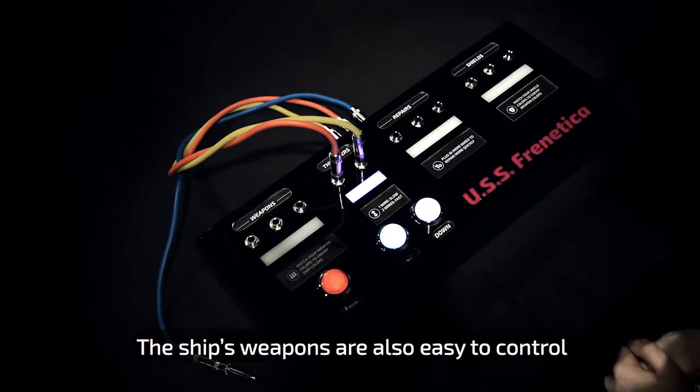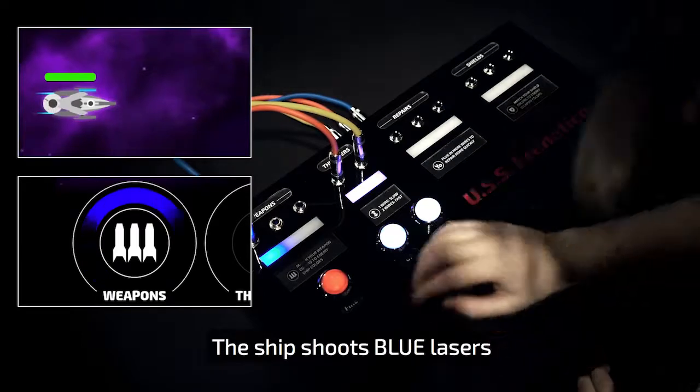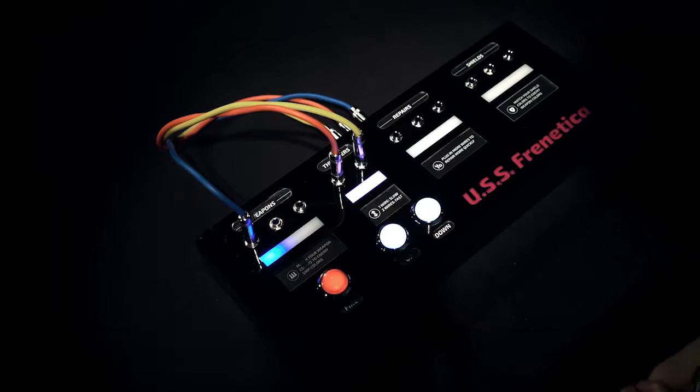The ship's weapons are also easy to control. If I plug a blue wire into the weapons port and press fire, the ship shoots blue lasers. That's important, because our lasers only damage enemies of the same color.